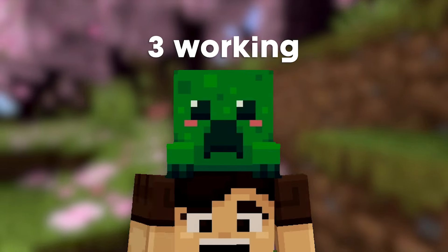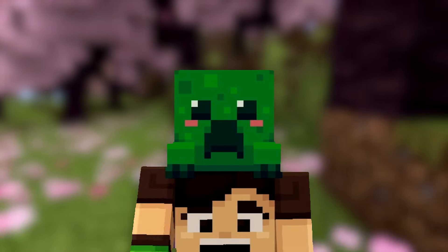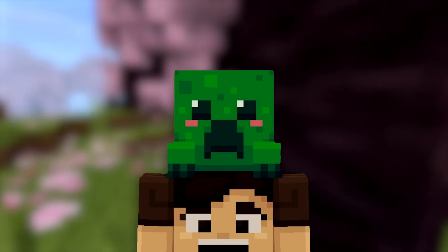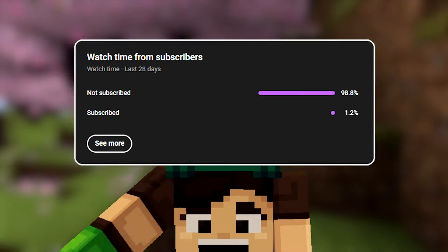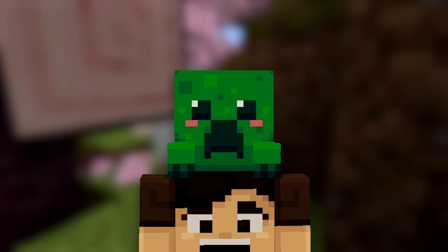In today's video I'll be showing you guys three working realms duplication glitches for the brand new 1.21.43 Minecraft Bedrock. With these glitches you can duplicate every single item in the game super easily on realms. Before we get into the video, only about 1.2% of you watching are actually subscribed, so if you get any of these glitches to work, please consider subscribing. Without wasting any more time, let's get straight into the first glitch: the gravity block duplication glitch.